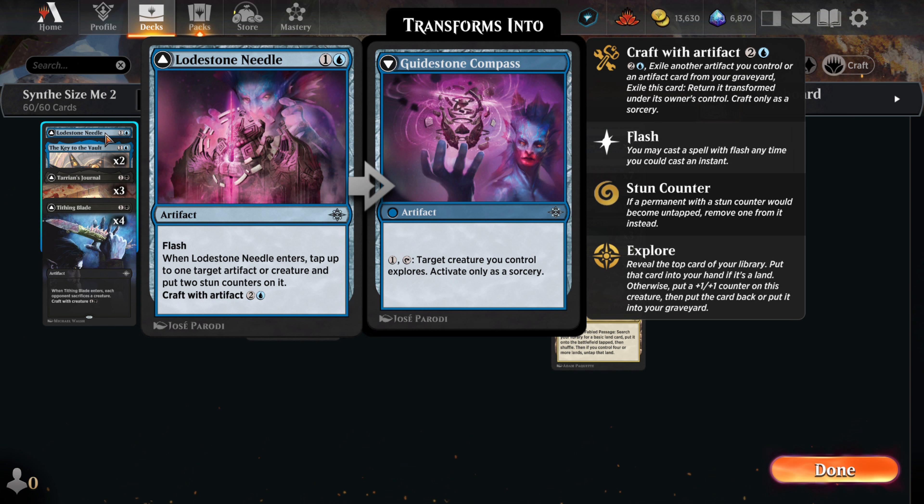We start off with a Singleton Lodestone Needle. It's an artifact with flash that when it enters, it will tap another artifact or creature and puts two stun counters on it. This makes it a great defensive card that we can use to keep one of the enemy tapped while we build up our board.